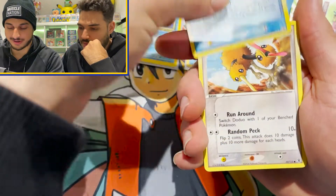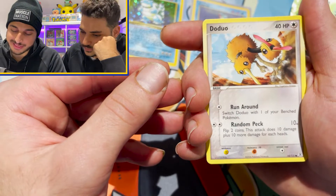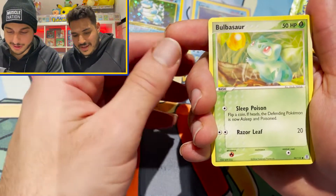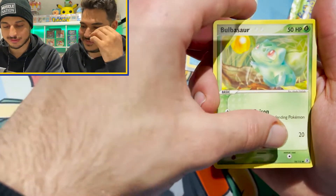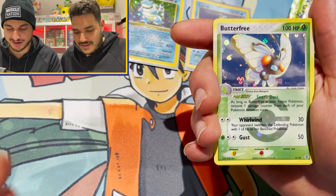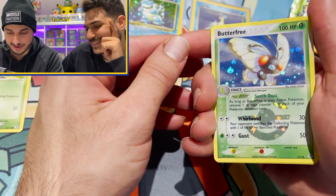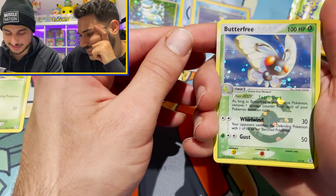Very clean artwork. Doduo. Fighting it out. Bulbasaur — okay, there you go, a little bit of a Bulby. It looks like he's getting an apple — I hope it's not a poison apple. Butterfree — is that the reverse? That's the reverse holo! You're guaranteed a reverse holo. Very cool looking card — a bit of a print line on the top left hand side as you can see. Two lines. Is this the last card?